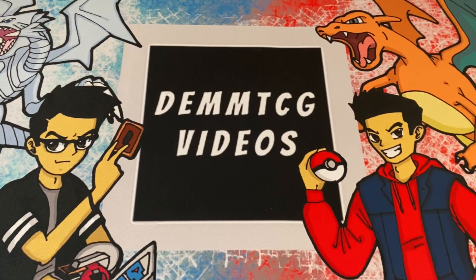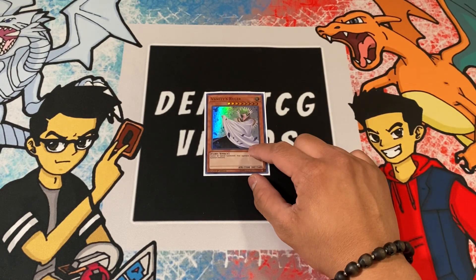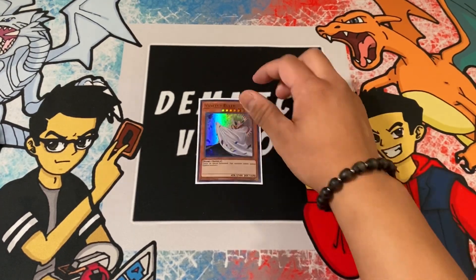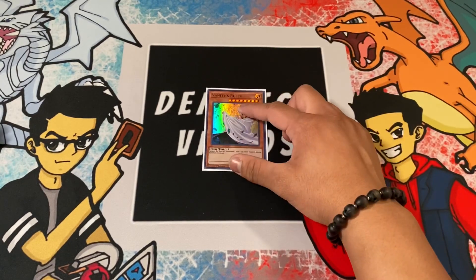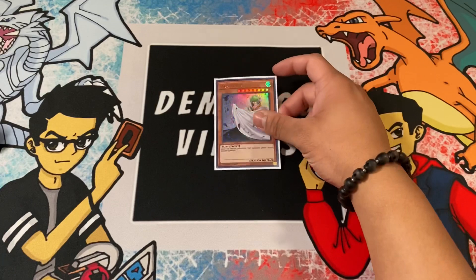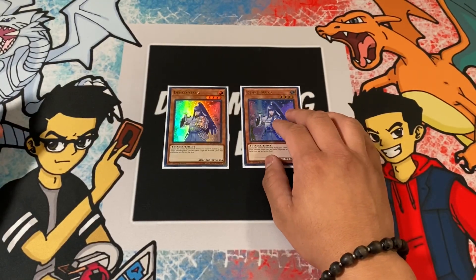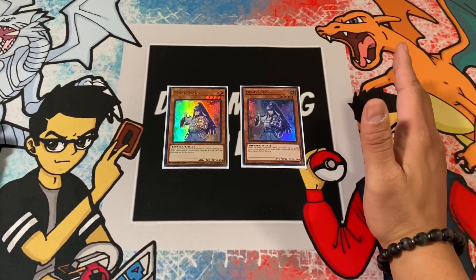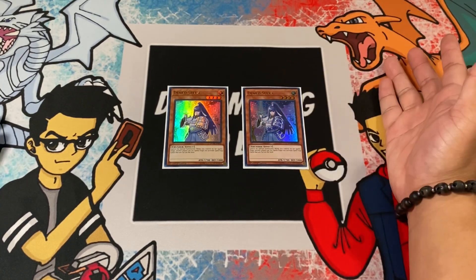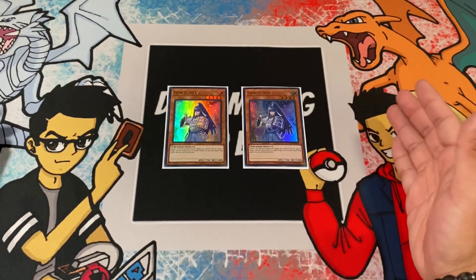The side deck has some interesting choices. We side in Vanity's Ruler — not all decks run an extra deck, so Artifact Scythe can be redundant in those matchups, and Vanity's Ruler is the substitute. People still don't have a clean out for it, and it's searchable through Benten, so it's great going first. We're also running two copies of Denko Sekka, which has been hugely helpful — I actually topped 8 at locals a couple weeks ago with this deck and Denko Sekka was a big factor.